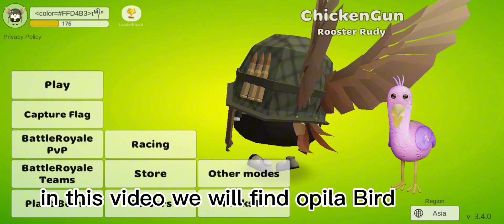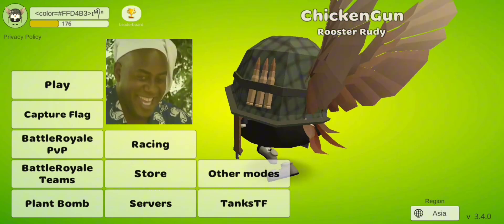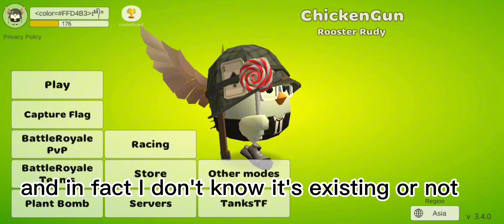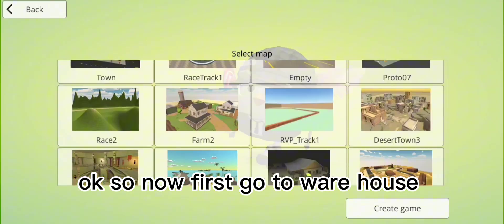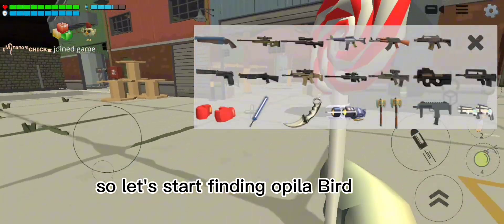Hi guys! In this video, we will find Opilabird, which is a new myth in Chicken Gun. So in this video, we try to find Opilabird. I don't know if it's existing or not. If it's existing, it should appear in Warehouse. So now first, go to Warehouse. Let's start finding Opilabird.